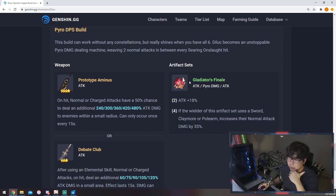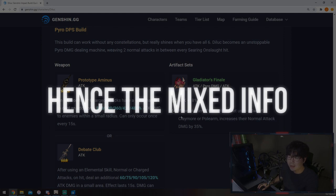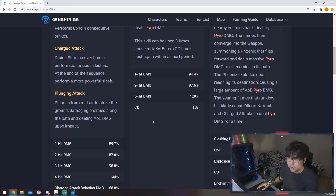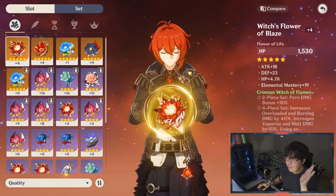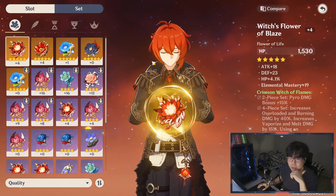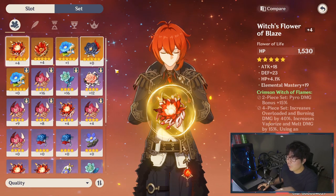Next up we have the crowd favorite, Diluc. This site used to say Crimson Witch but it's kind of switched. The one updating the site is not the one doing all the calculations, so just keep that in mind — whatever content you're seeing, things change and get outdated. For Diluc, we see the Gladiator's Finale listed here, but if you have Gladiator's, use it until you get to Adventure Rank 40 plus.